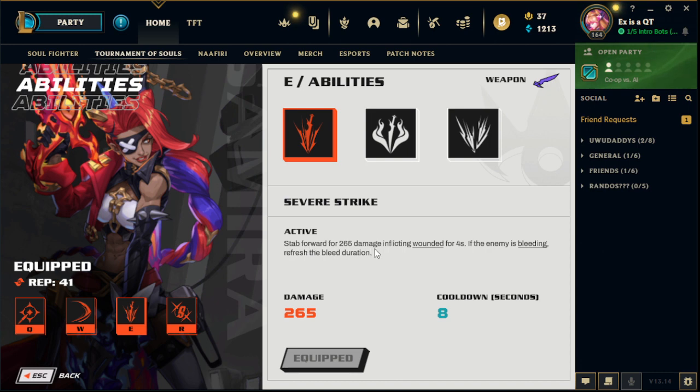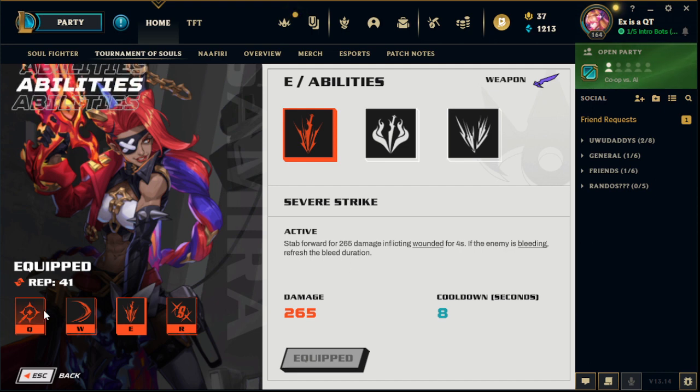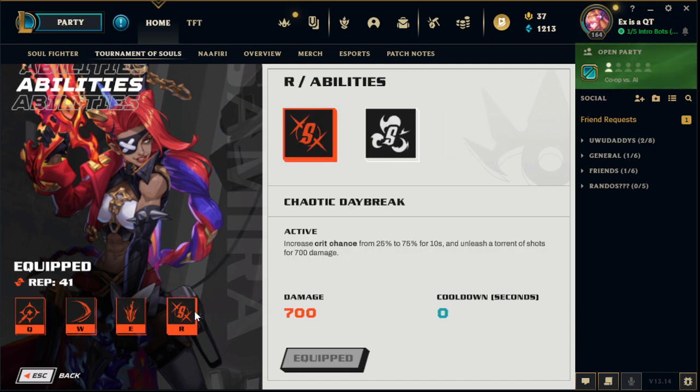And then Severe Strike, which will inflict wounds, and if the enemy is bleeding, it refreshes my Q. And then I'm just going Chaotic Daybreak, which increases the crit chance from 25-75% for 10 seconds, and unleashes a Torment of Shots for 700 damage.